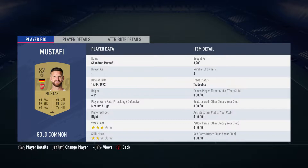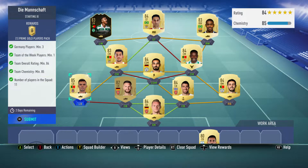The centre-back next to him is Shkodran Mustafi, bought for 3,200. He plays for Arsenal in the Premier League and is also German.